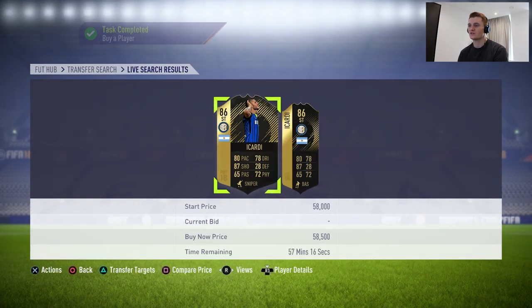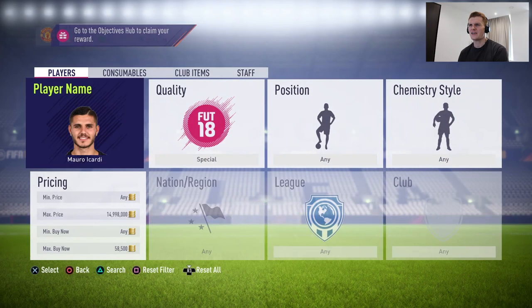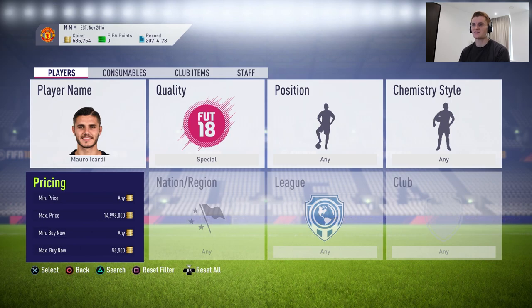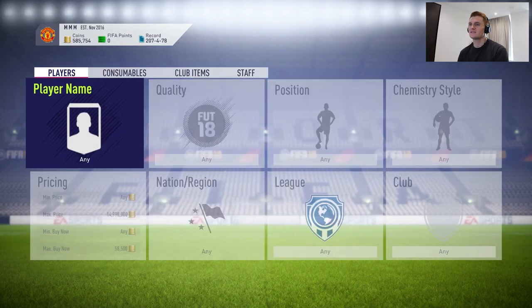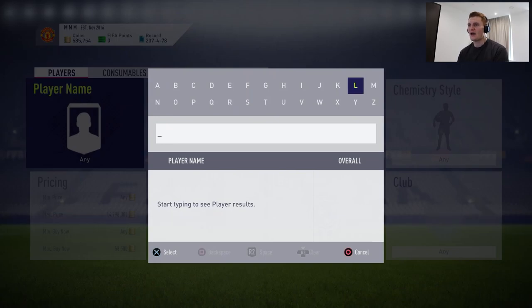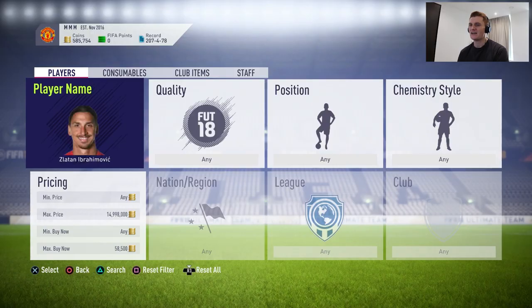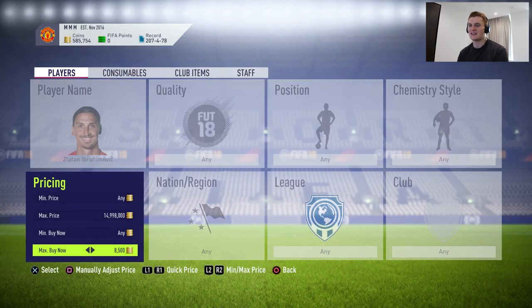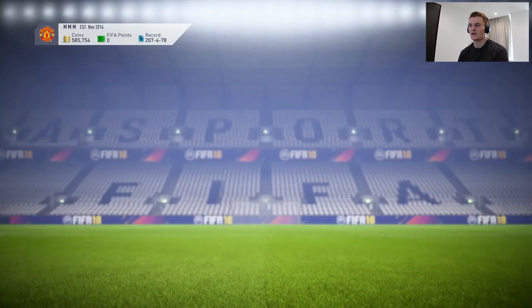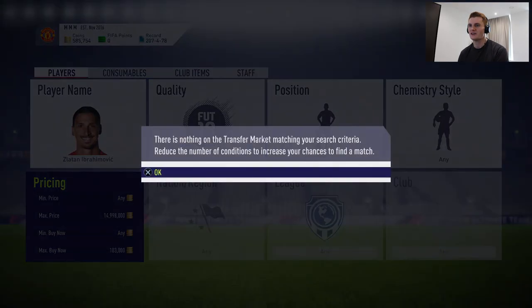Now we're going to do a really big signing — this is going to be pretty painful for the bank balance. It's going to be none other than Zlatan — big Zlatan — one signing for each of the two teams. I think we're paying about 108k for him, maybe just a little bit less. Let's roll down the price: nothing at 103, nothing at 104, 105 — here we go.